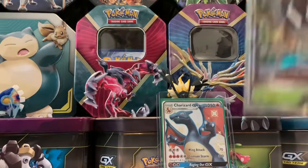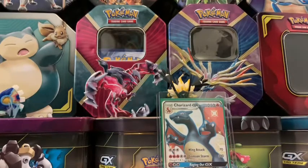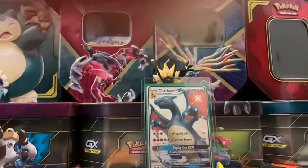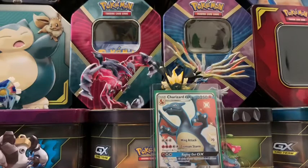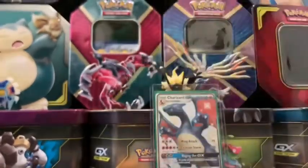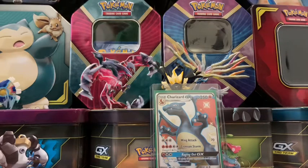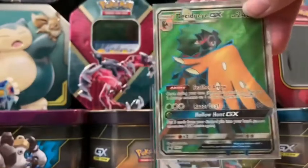Next for grass is Tapu Bulu from the Tapu Bulu tin, which you can also see on my setup over there. Next up is Leafeon GX from the Leafeon GX tin, which you actually can't see from my setup because it's facing a different way, so you can see the Glaceon part of it. And the final EX slash GX grass type promo card is Full Art Decidueye from the Decidueye GX box.